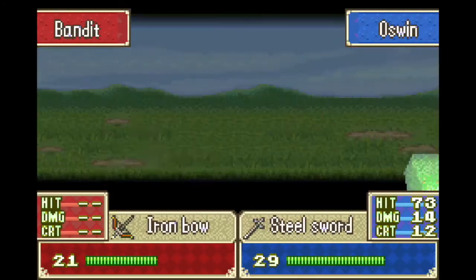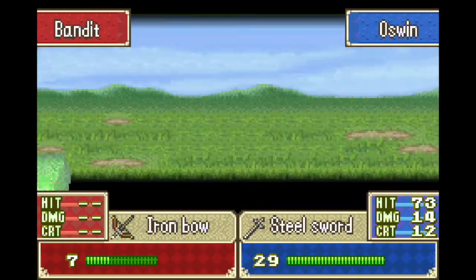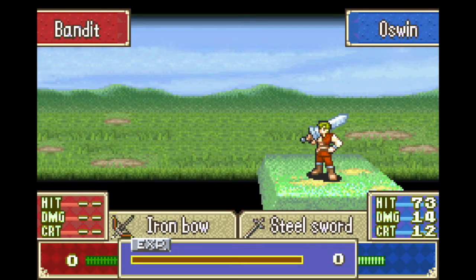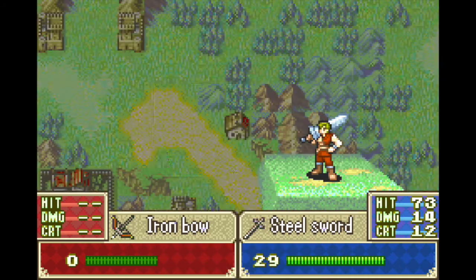Also joining us up north is Ozwin, who is more or less the Jagen for Chaos Mode. He doesn't start promoted, but he does have a high base level and great bases, so he's going to carry a lot of the combat in the early to mid game. Swords and axes after promo are pretty good weapon types as well.